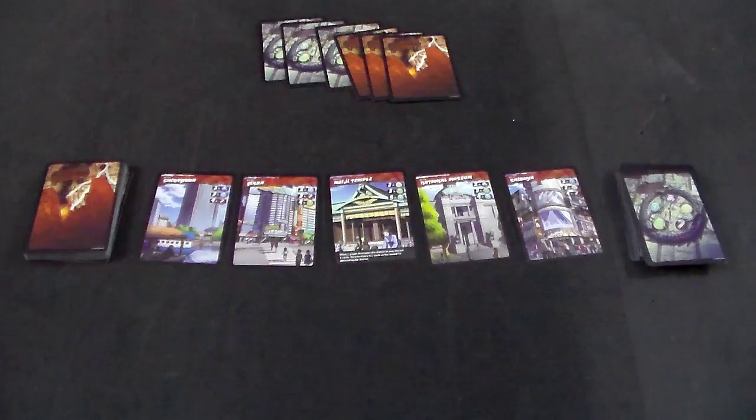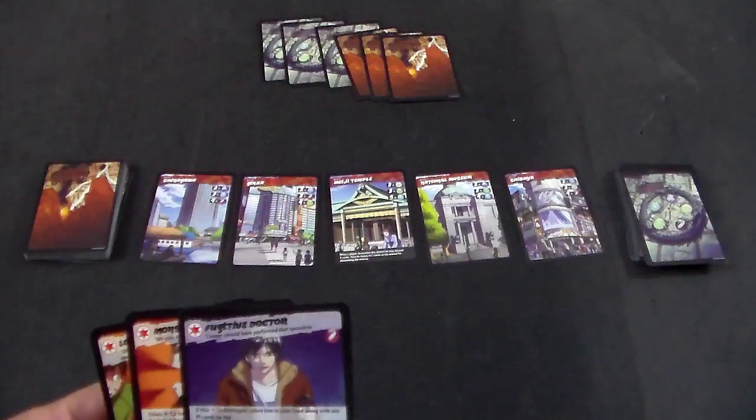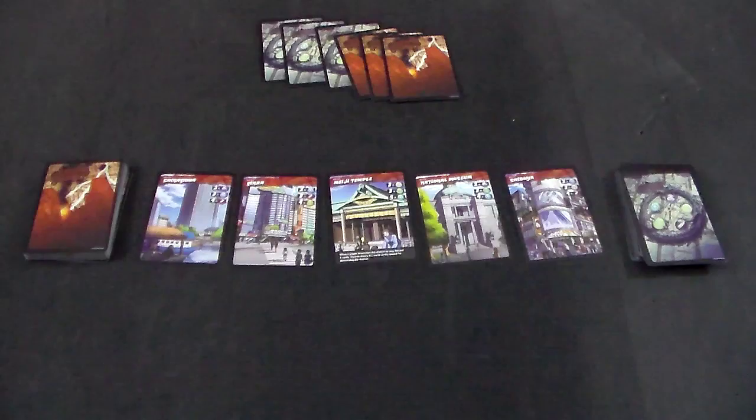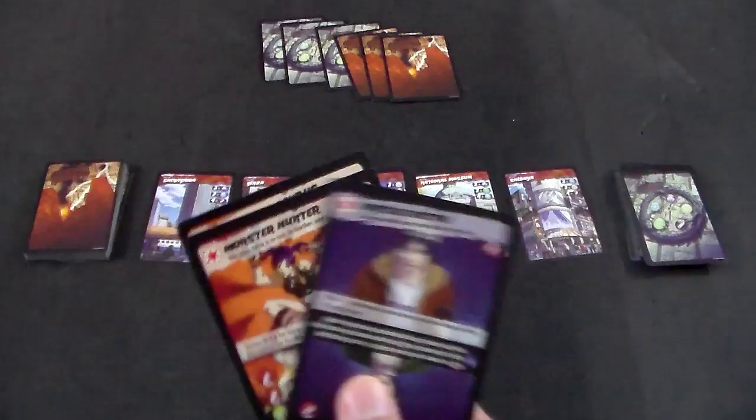The next action is to activate a talent. Some characters have special stars on them which indicate a talent, and some talents will specifically say to use that talent as an action to perform some special ability. Lastly, the final action you can do is attack Tokyo, which requires two actions — hence why you cannot attack Tokyo on your first turn because you only have one action.